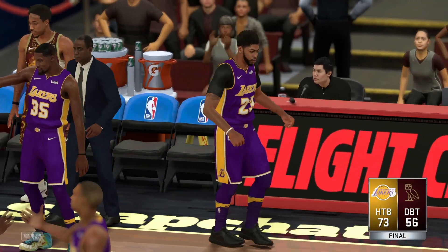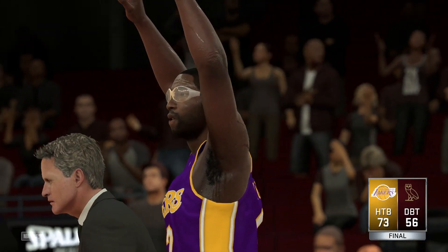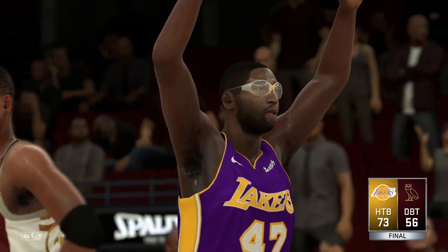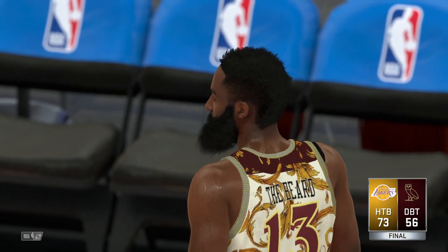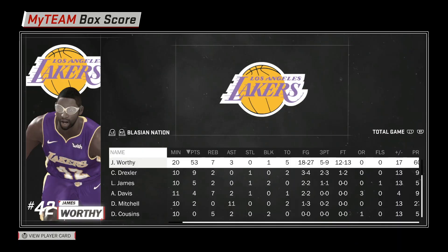As you can see guys, we do win the game, 73 to 56. James Worthy — that man came here to perform, he came here to hoop. Let's go ahead and take a look at the box score and see how our boy did. James Worthy hooped: 53 points, 7 rebounds, 3 assists, 18 for 27 from the field, 5 for 9 from the three, shot completely amazing. He shot 13 free throws — 12 for 13 from the free throw line. This guy was drawing a crap ton of fouls. It was great, guys were reaching every time he went to the basket.